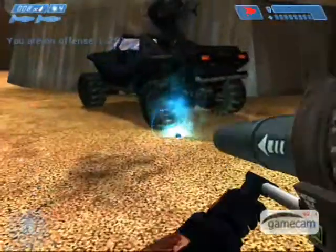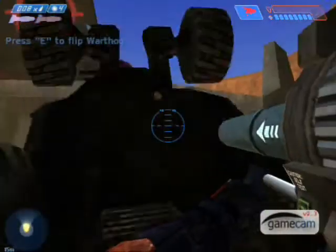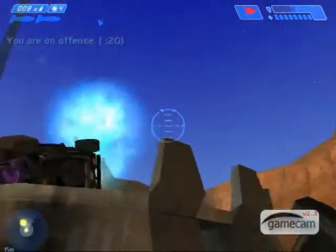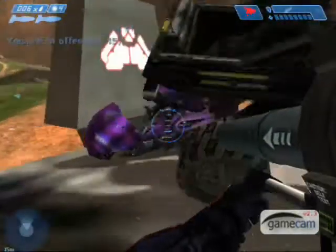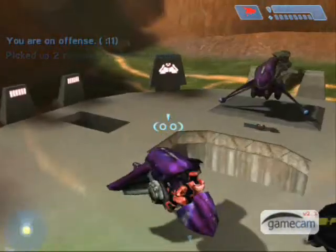Throw two grenades and then shoot a rocket under it. There you are done — it's also allowed to do it with a ghost.